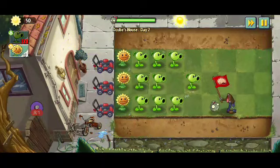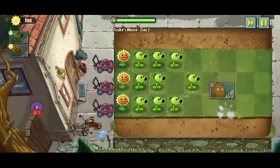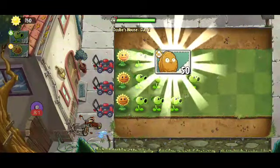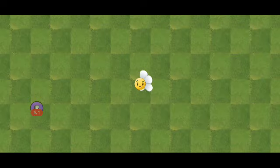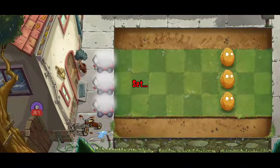The flag zombie is the last one standing - he loses his head and his flag, so this one's done. We get another familiar plant: the walnut. It blocks zombies and protects your other plants, same as its function in the previous game. It also has some kind of symbol, so we'll probably learn about those symbols later.